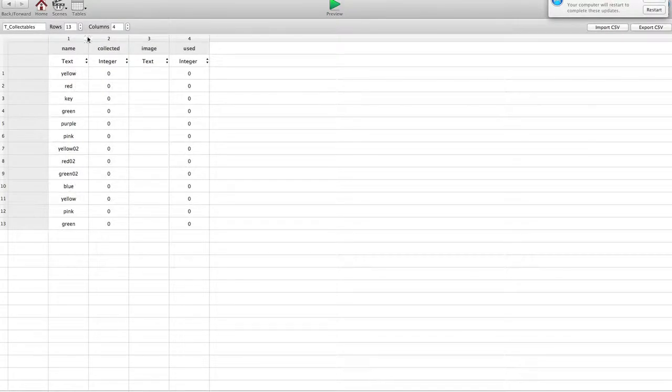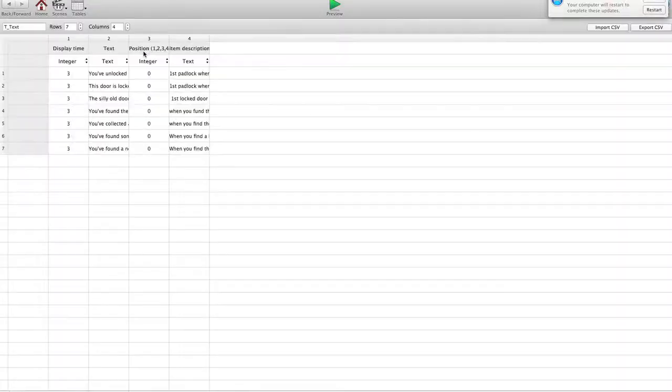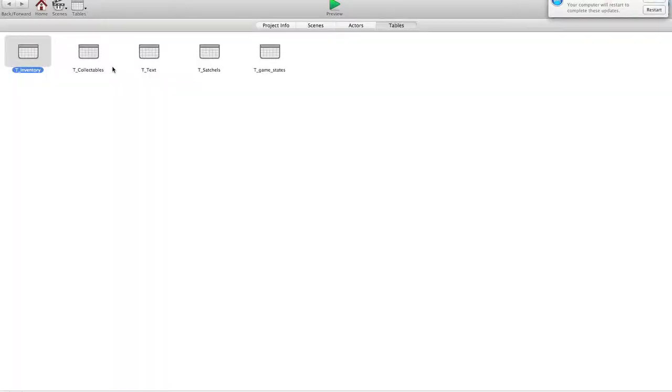Give it a name, mainly for your own tracking. Whether it's been collected, this is where it saves the image, and this tells you whether or not it's been used, collected, etc. There's the text, where all the text boxes are linked to a different row, so you can just change your text here and decide how long it's going to be displayed in this row. And this is an optional thing I might be adding — so you can choose where it's going to be positioned on screen, and that's just a description so you can quickly work out which one you're after.